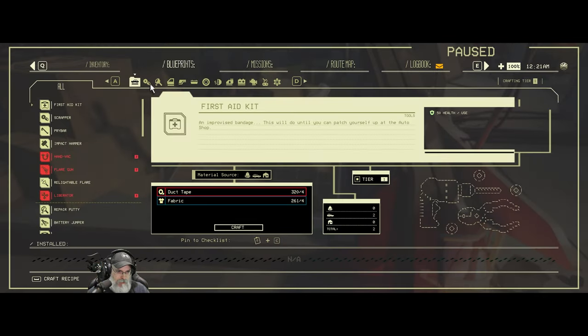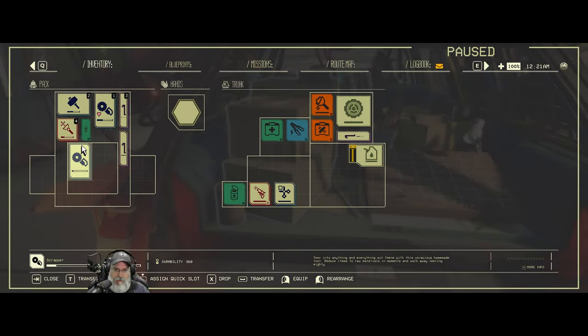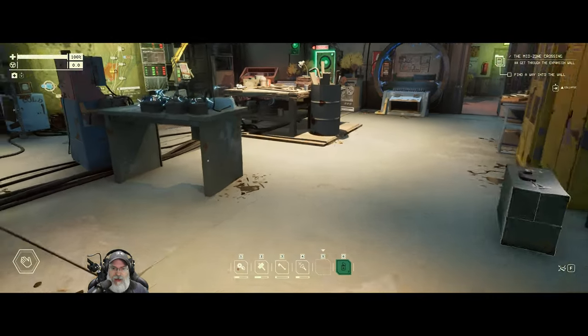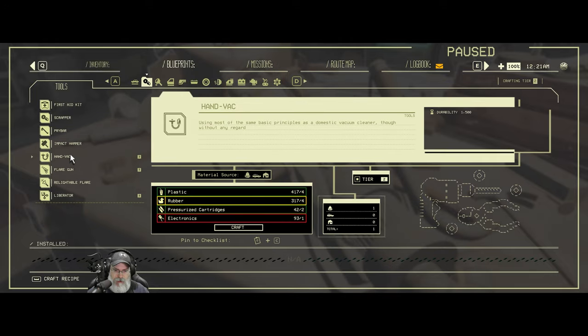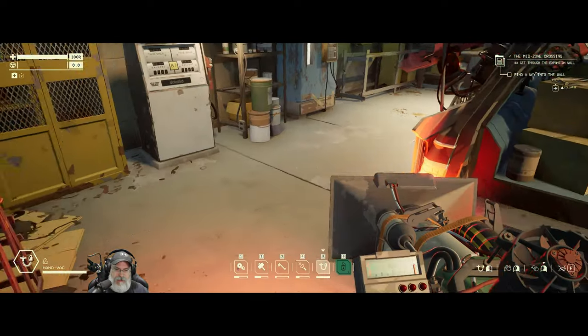We can make the light kit and the electrician's kit on the road too if we have to, so I'm not going to take up any more space. Good, we got our liberator too — I'm going to put that in here. And looks like I need a new hand vac; the other one I had must have broken. Okay, we got the hand vac too.